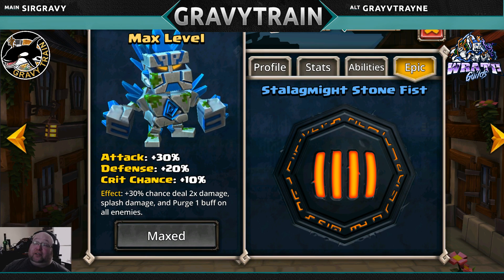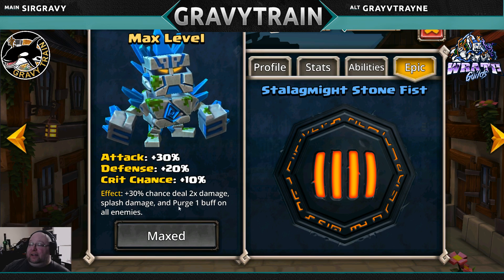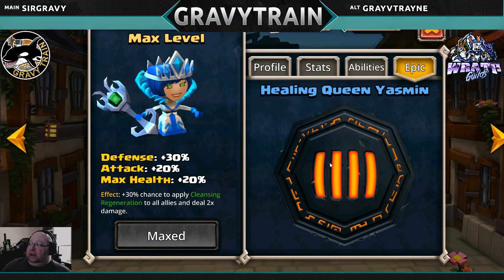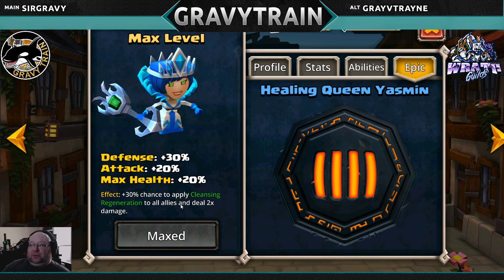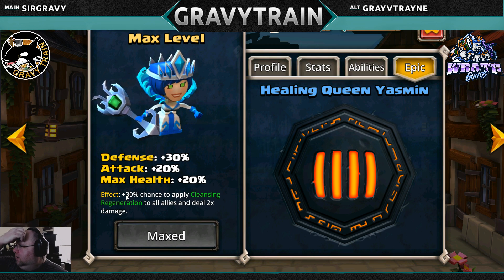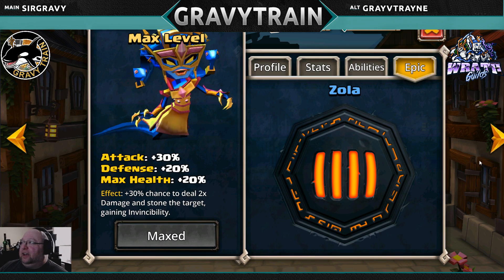Stone Fist: yes — chance to deal 2x damage, splash damage, and purge one buff on all enemies. That's not bad at all. Yasmin: if you're using Yasmin, great, it's viable — cleansing regeneration and 2x damage — though there are other priorities.